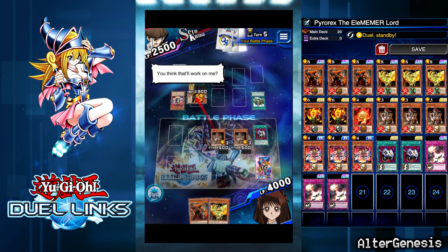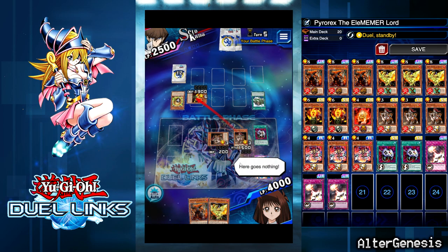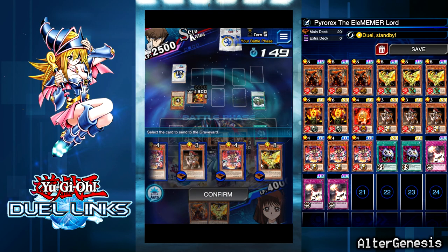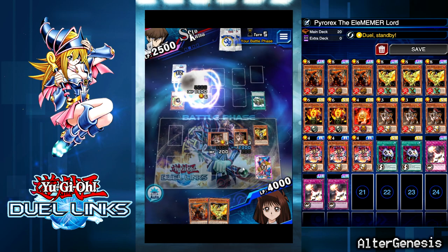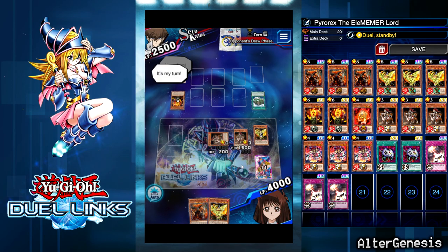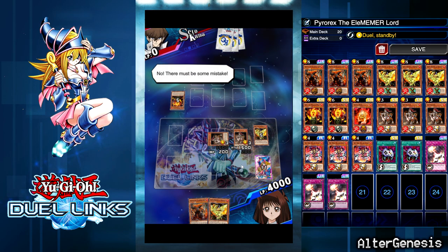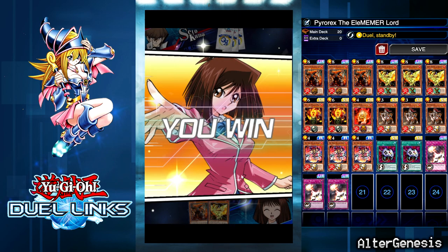Karbonala — that's actually good! I'm actually glad I attacked and used my Econ. I want him to use his Karbonala. Let's drop my other Phoenix, get over top that Gokha — we're good to go. Three fire monsters in the grave. I didn't even need Pyro Rex! Well, that's that.